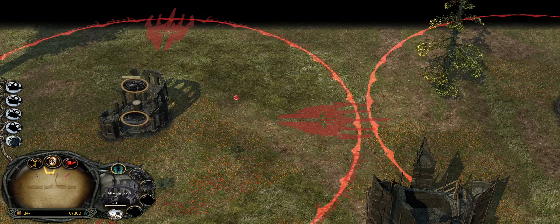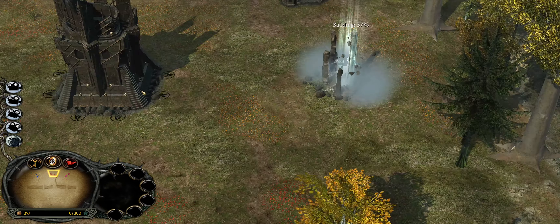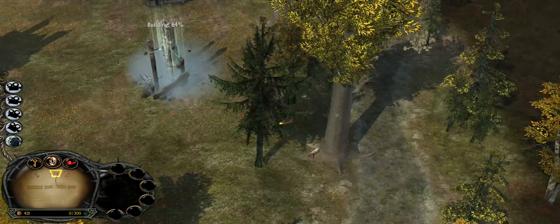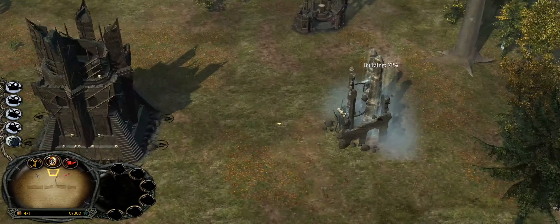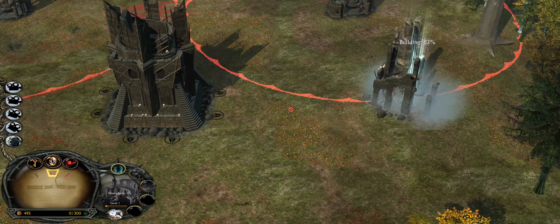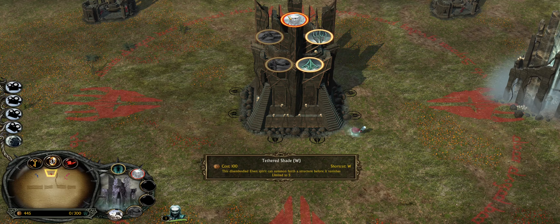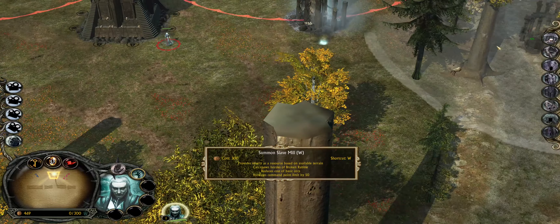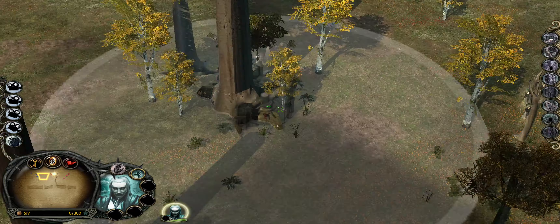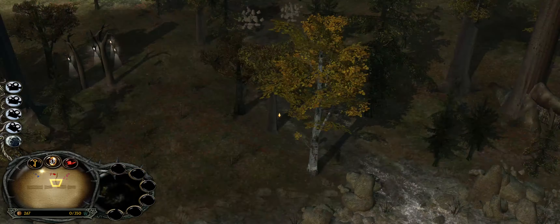An interesting thing you can do with this faction: your resource builders work normally, but every time you send your builders out to build, you lose them — so I'm not going to get them back. I send them out and they're gone. So you have to continually build builders, which is fine — they're only 100 each. Your buildings aren't that strong either, but again, that's fine. We're going to try and hold this top area as much as we can.